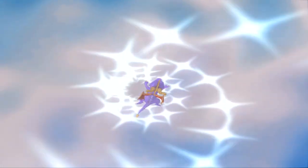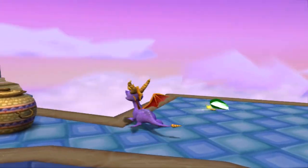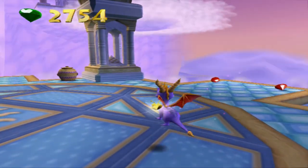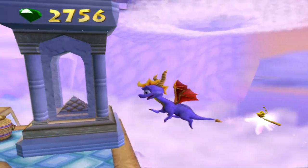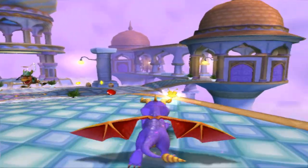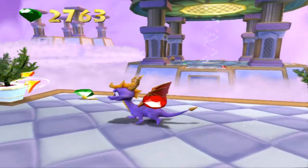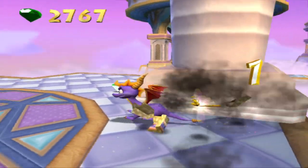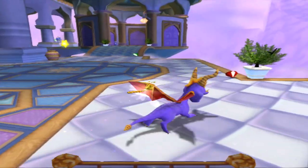You guys have been loving the Spyro series. Spyro 1 is probably doing the worst in terms of views, though it's not doing bad. The breath keeps switching around on me — I wasn't holding the bumper button. Okay, let's see what we've got here: 800 gems, and obviously there's always going to be 10 dragonflies. Now this level is ridiculous because you can lose gems fairly easily. The breath you're going to need a lot here is technically the electric breath — the electric breath is going to be your best friend.